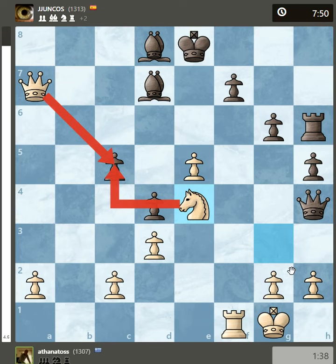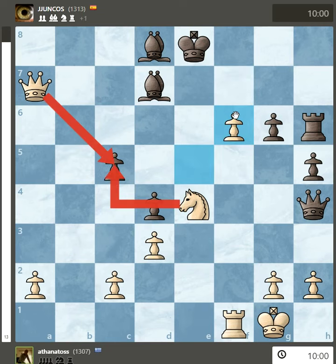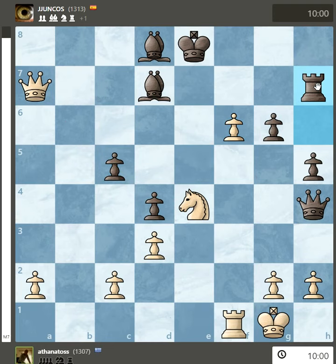The other move: if black has to push the pawn, white takes. And if black has to protect f7, then there is a mate in seven moves.